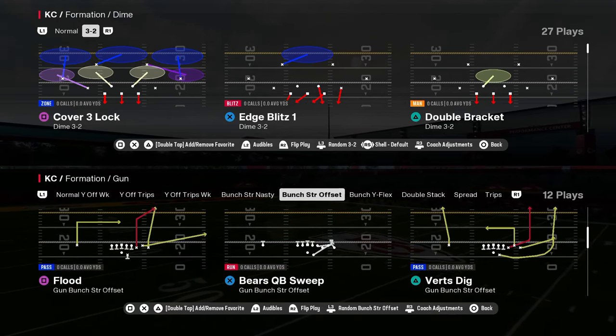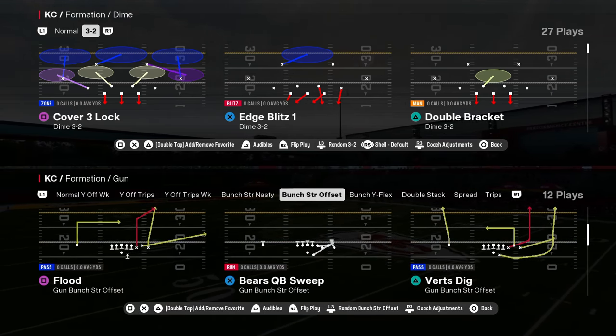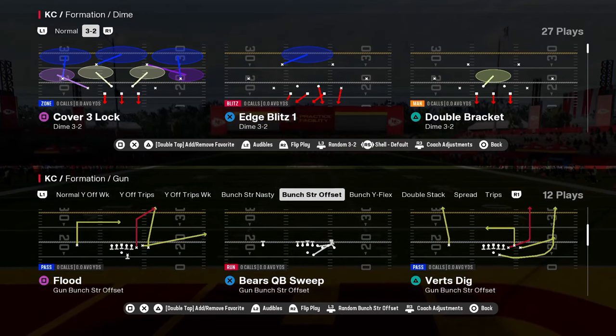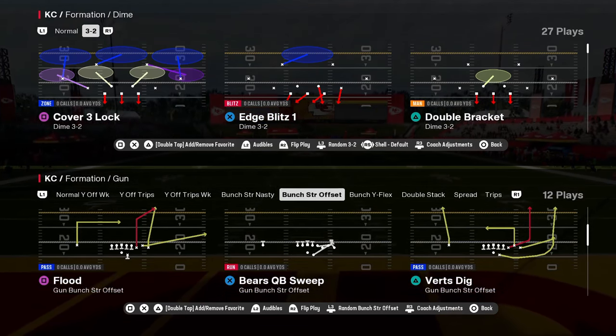Here's a cover three beater for you guys. This is Bunch Strong Offset in the Bears playbook. The play is Flood. I love this play this year — I think it's a super important play to have in your playbook.